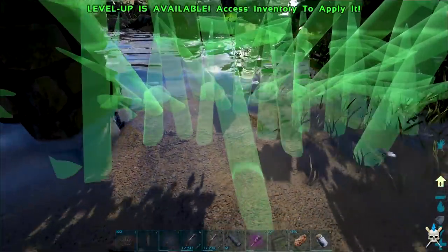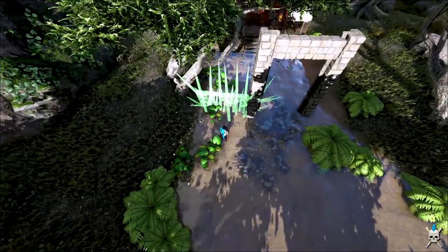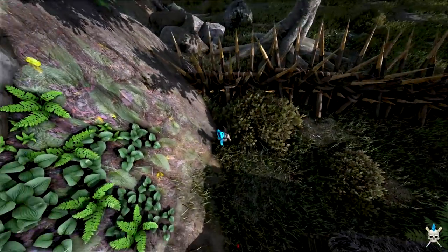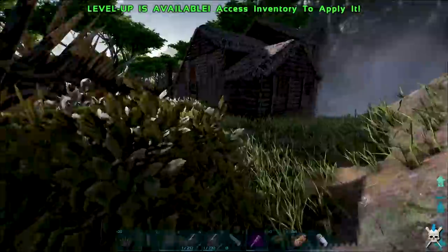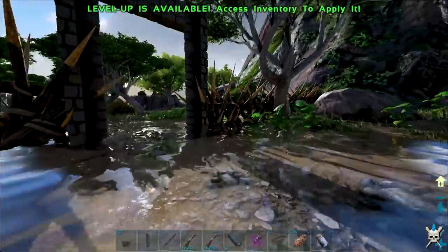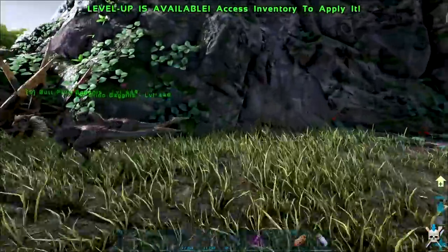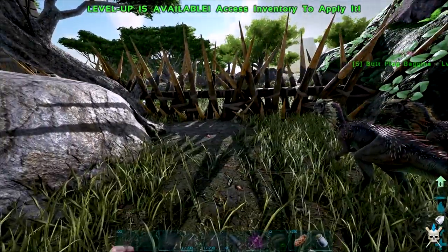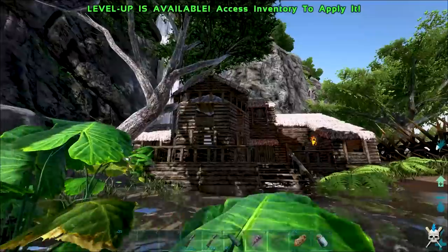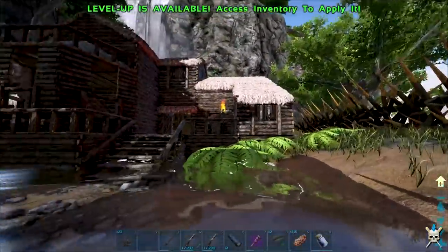Finishing off by putting in the spiked walls. We should have missed that tree — yeah, that's fine. Got a little bit of room if we want to extend out at some point. The dino gate is on — we've got a bit of protection now. Dinos are all safe over here, nothing's going to get over there. Looking pretty good — we've got 20 spiked walls left, not too sure what to do with them.